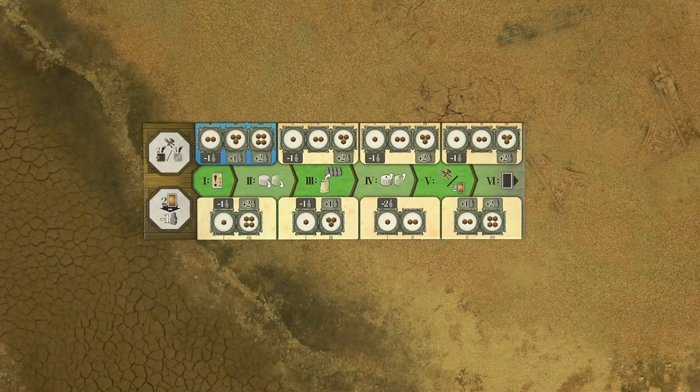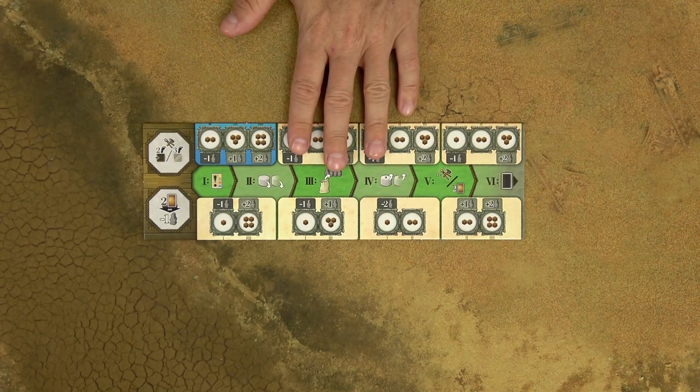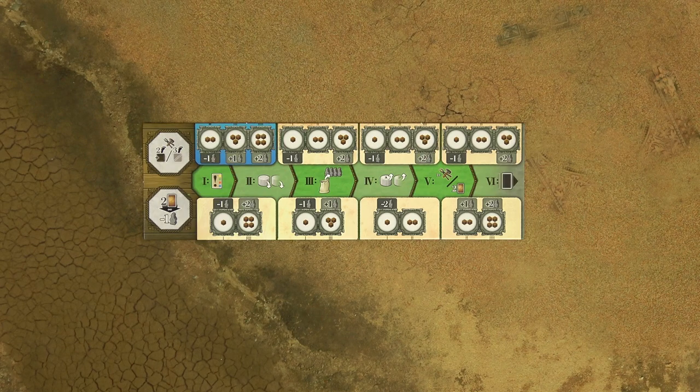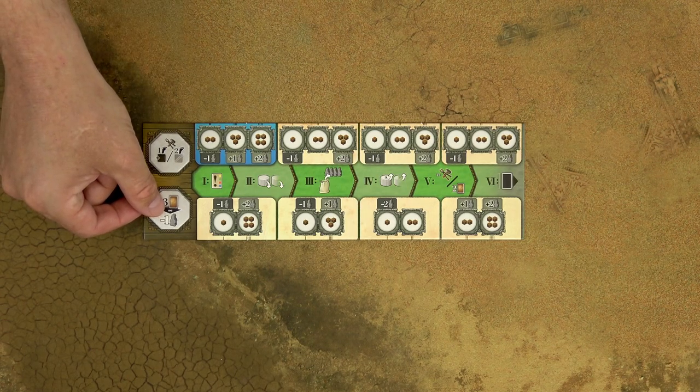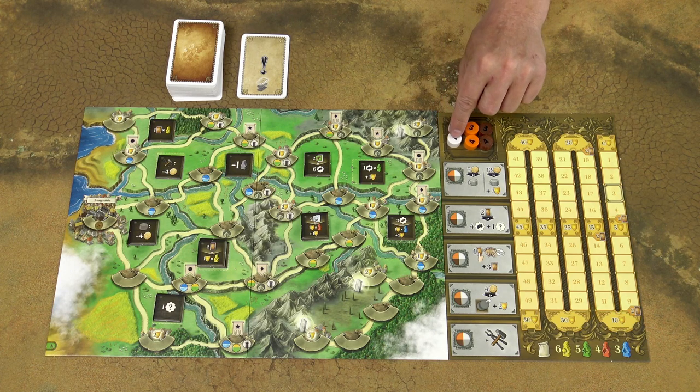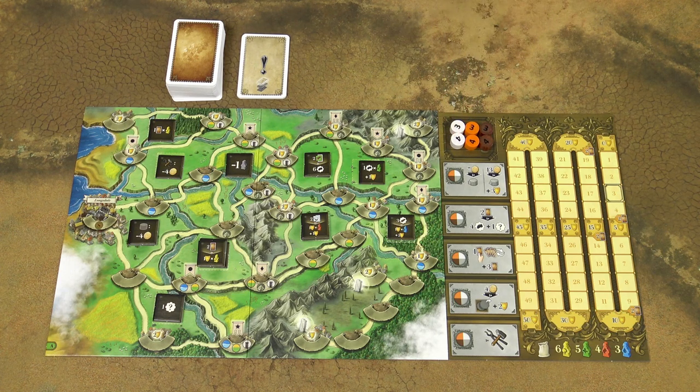Then each player chooses a color. Take one player board of your color with this side up, and leave enough space for the cards above and below this player board. Then place the wrench and compensation tokens on the corresponding spaces. Place action tokens 1 and 2 next to your player board and action tokens 3 and 4 onto the corresponding space of the action board.